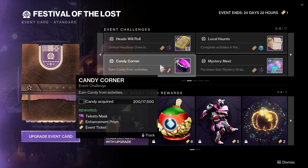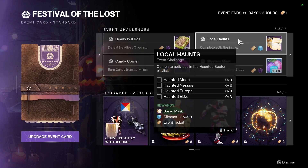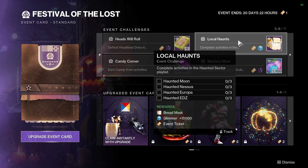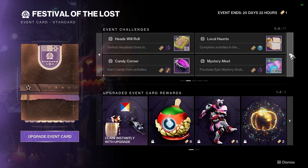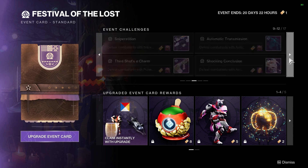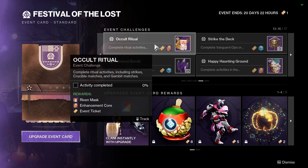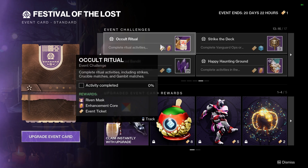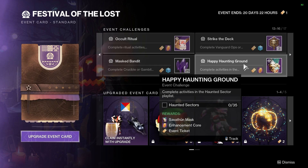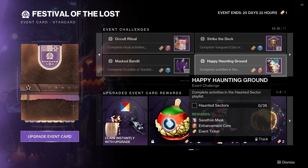Inside of our event card here, we can see that for completing different activities: if you get 17,500 candy, then you can get this mask. If you go through and complete a bunch of the Haunted Lost Sector activities, we'll get some glimmer and we'll also get the bread mask. And then we can get this mask from defeating combatants with arc energy. For ritual activities including strikes, gambits, and crucible, and completing activities in the Haunted Sector playlist, we'll be able to unlock additional masks.